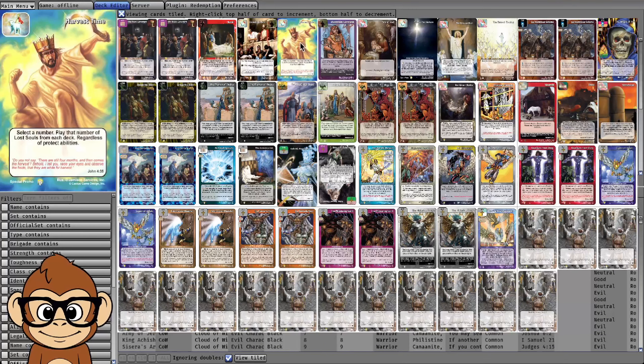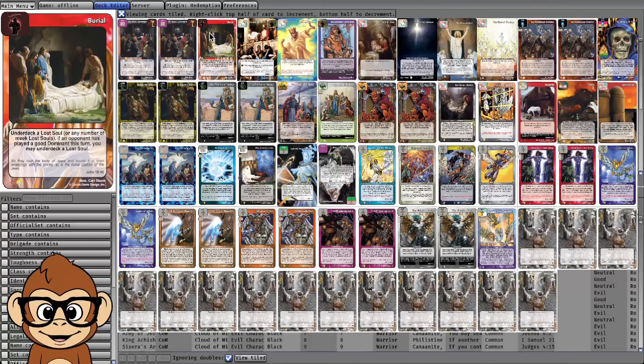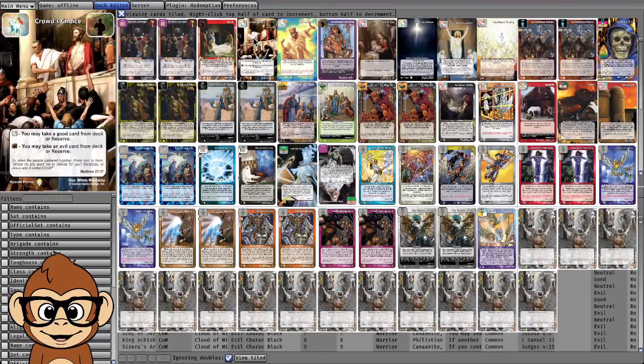Dominant slots are very taxing — if you have a 50-card deck and you're cutting Angel of the Lord and Glory of the Lord and putting in Harvest Time and Burial, you're going to feel that, it'll be harder to break through. Crowd's Choice is another way to get to either one of your pieces, making it a lot more likely you'll assemble both.